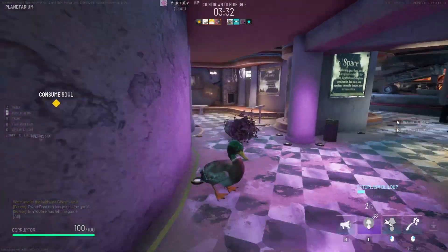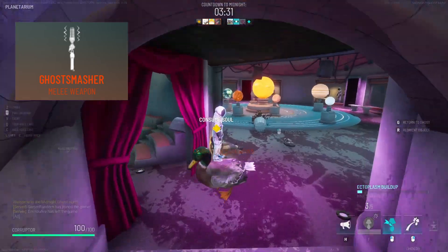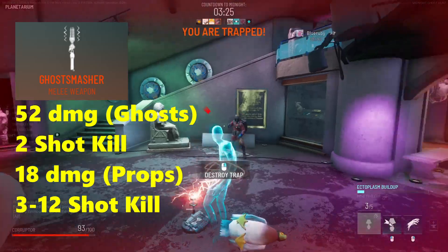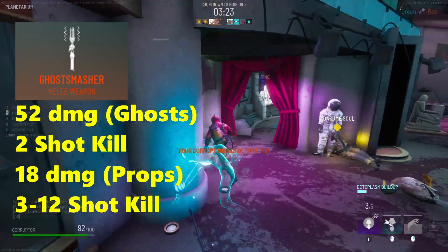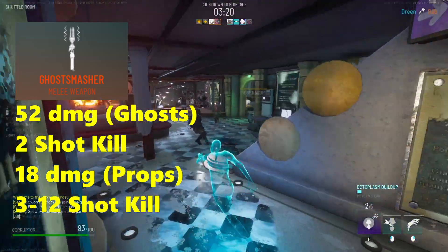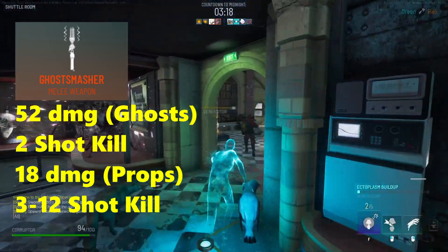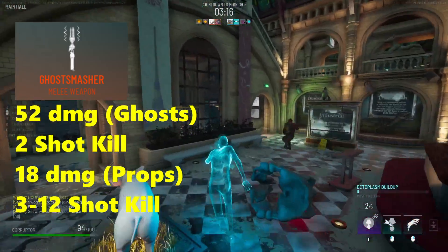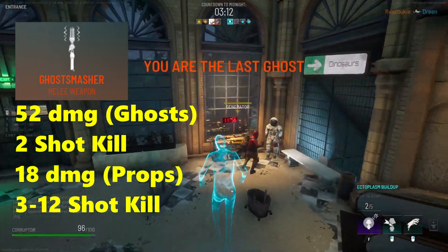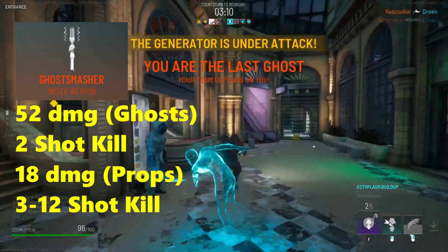The third weapon we're going to be taking a look at is the Ghost Smasher. The Ghost Smasher does 52 damage to a ghost, which is a two-shot kill, but it only does 18 damage to a prop, which is a three-shot break on the smallest of props and a 12-shot break on the largest of props. True to its name, the Ghost Smasher absolutely destroys ghosts, making it incredibly useful once you find a ghost outside of its prop.